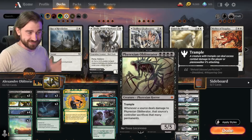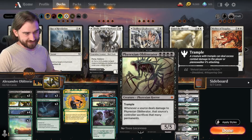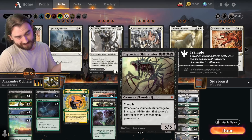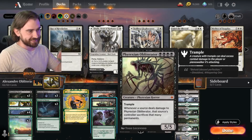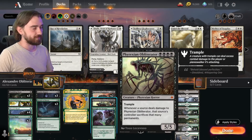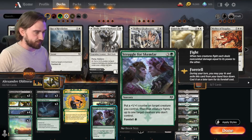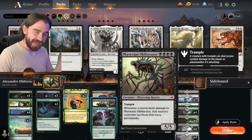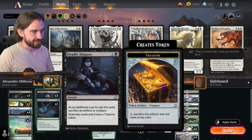So what is this deck about? It's very, very simple. If you haven't seen this card, we're going to read it out loud. Whenever a source deals damage to Phyrexian Obliterator, that source's controller sacrifices that many permanents. So you could be lucky and your opponent bolts this — unlikely. Instead, of course, you're just going to fight our opponent's creatures, which means they deal damage to Phyrexian Obliterator and they need to sacrifice as many permanents as their creature had power, which is just amazing.